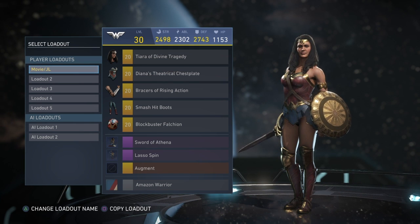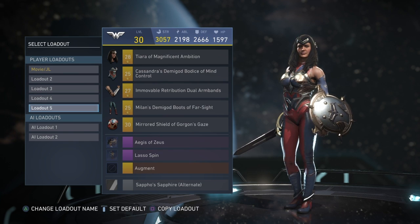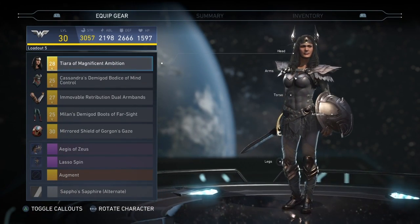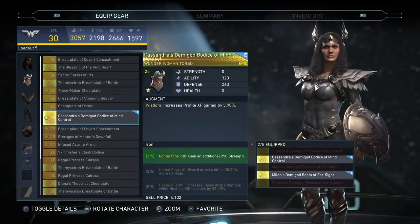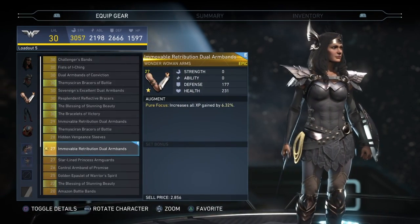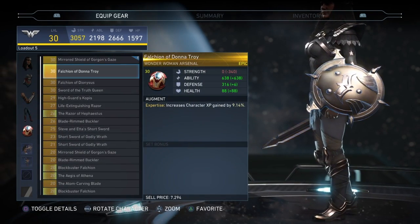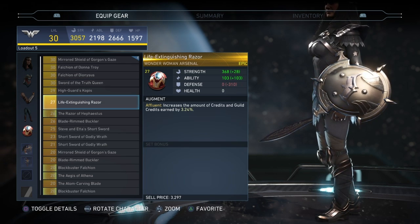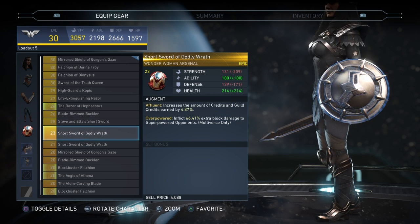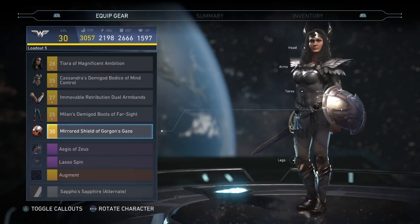For Wonder Woman, my favorite is probably either the movie slash Justice League set, or a custom set using parts of her new Iron set — got this cool new headpiece. The arms I thought were part of the set but they're not. The only thing I'm not happy with is the shield; I don't like a lot of her shields. The only one I really like is the one from her movie or the Justice League movie — that's really the only one I like.